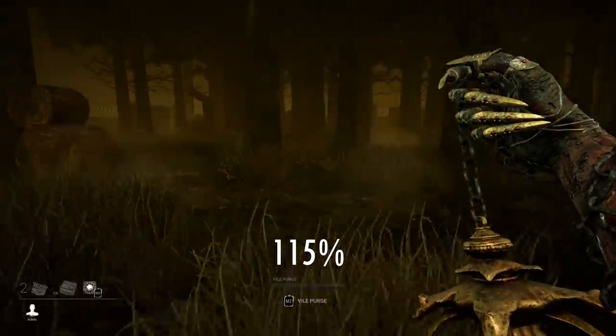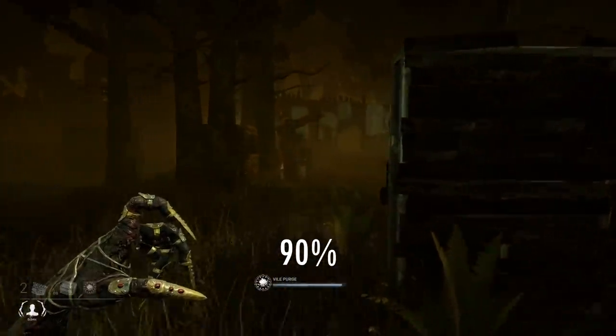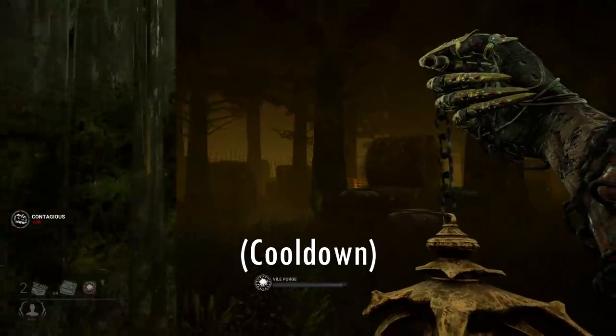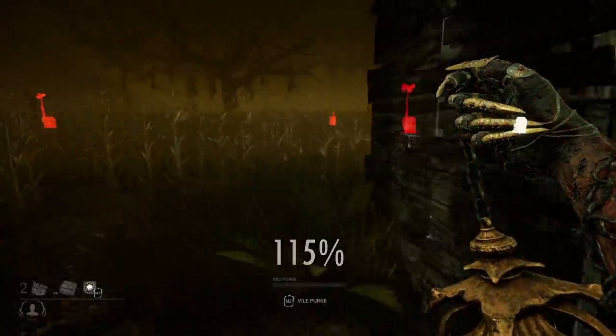Her speed changes when she uses her power. When holding M2, the Plague initiates her vomiting, and from 115%, she gets slowed down to 90%. She then moves at 100% while holding or releasing it. After that, she has a small cooldown where she's also a bit slower, then goes back to her normal 115% speed.